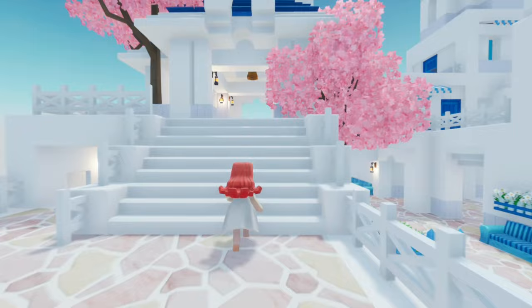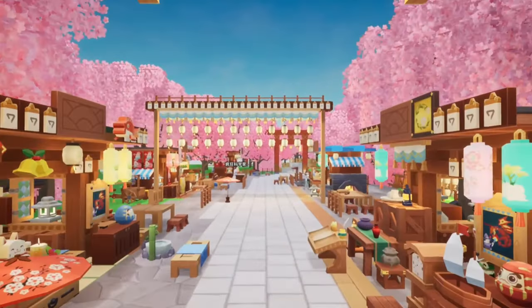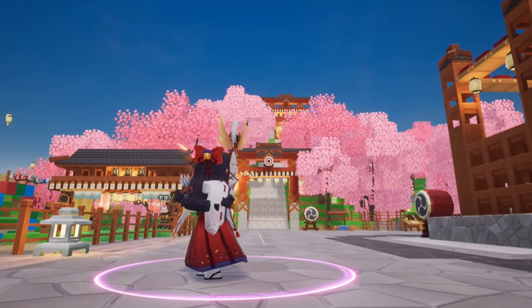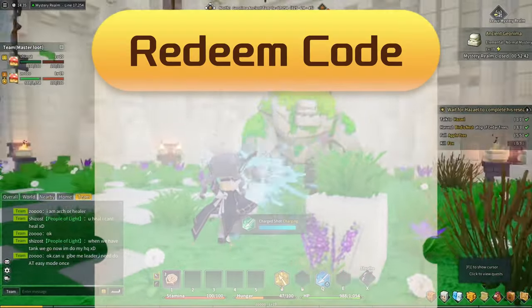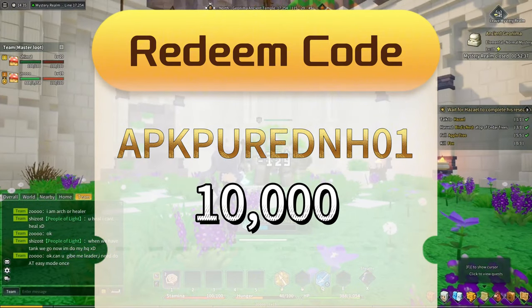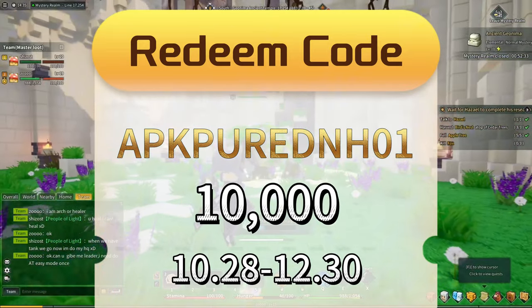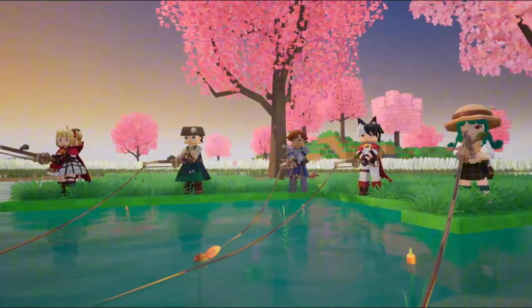Now, let's get to the part you're waiting for — the latest gift codes! These codes can reward you with valuable in-game items, such as resources, crafting materials, or boosts to enhance your gameplay experience. Today's featured code is APKPUREDNA01. Remember, there are only 10,000 codes available, and they are valid from October 28th to December 30th, so redeem them soon to ensure you don't miss out on any exclusive rewards.